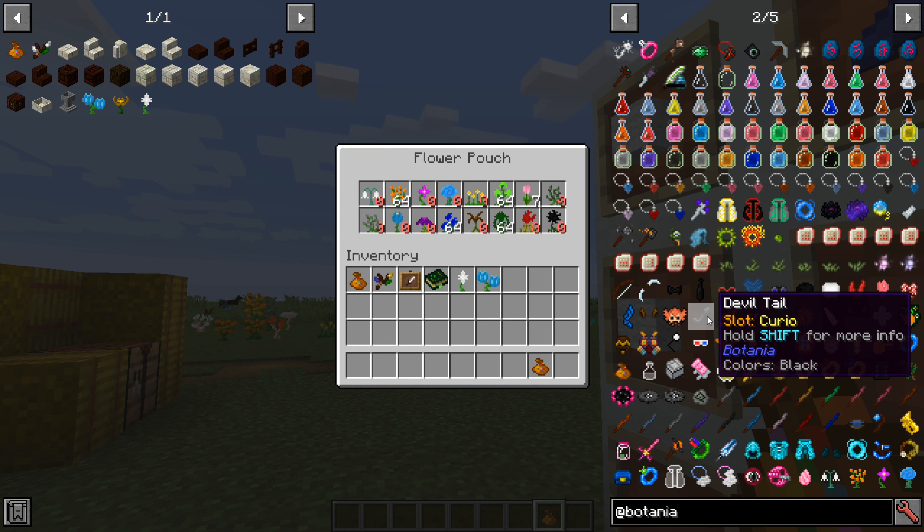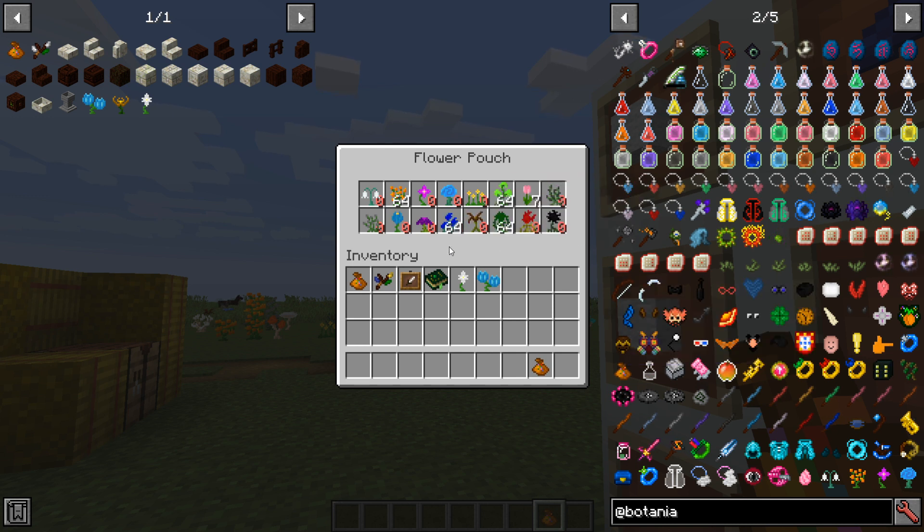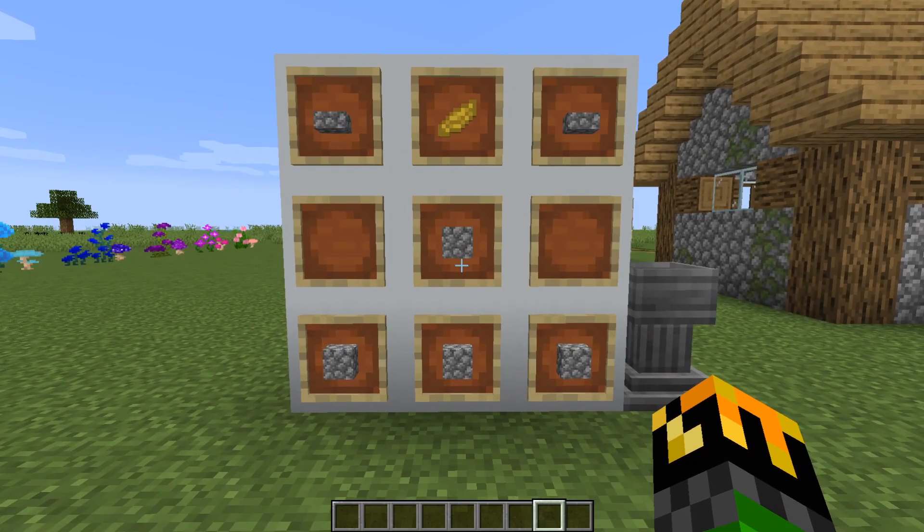Now, one of the downsides, as you can see, is that they can only hold the simple form of flowers. They can't hold the tall versions or the mushrooms. Now that you have your petals and mushrooms, you can start creating advanced flowers.